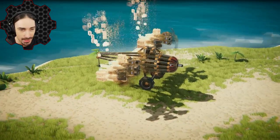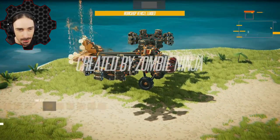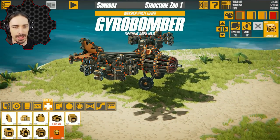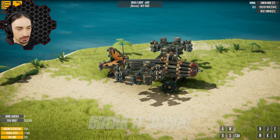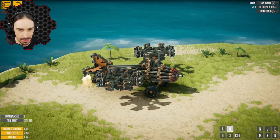Speaking of flying creations — look at the shape of this. This is Gyro Bomber by Zombie Ninja. This thing looks so cool. Hopefully I can learn how to fly it. Not that many buttons to control, honestly.